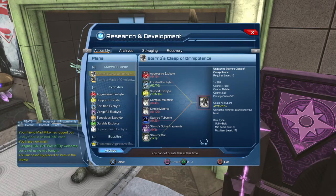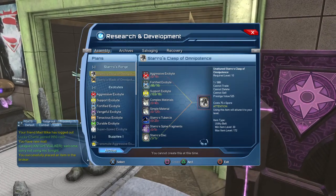It costs 75 spores for this. Keep in mind guys, if you did not see the OP mask video, this is unattuned stuff. So if you're using both sides of your character, make damn sure you're in the role that you want to make it for. If you want to make it for your troll, your healer, or your tank, make sure you're in those roles. I did mine first with my DPS and I won't filter it down to my tank on the other side.